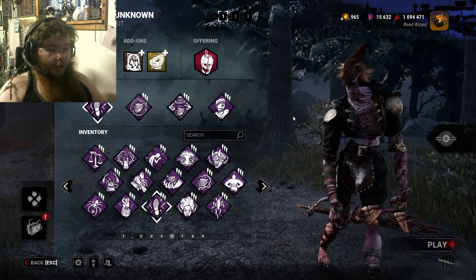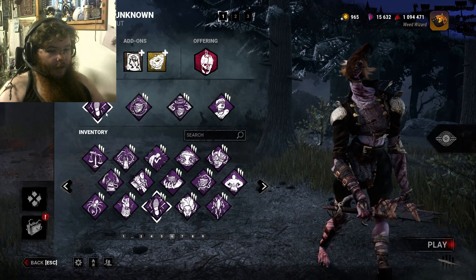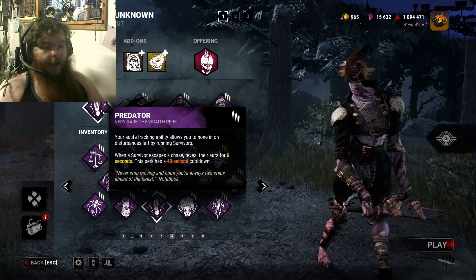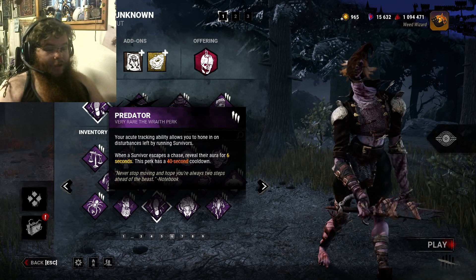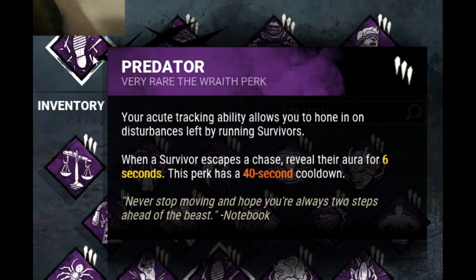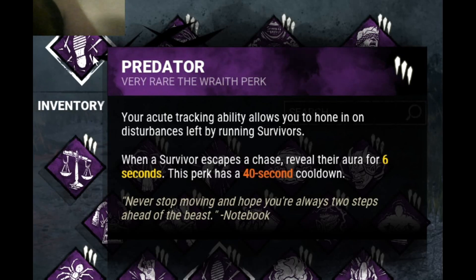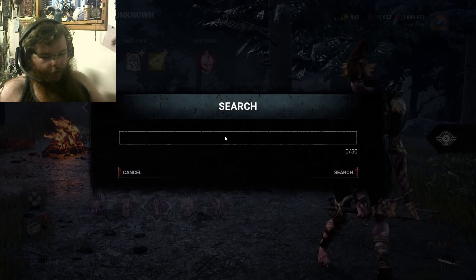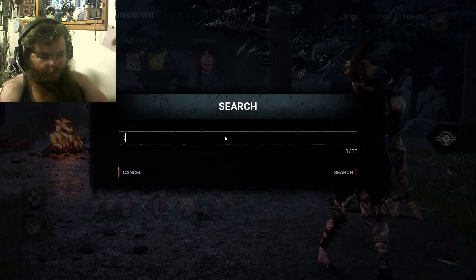And on top of that, a lot of perks got reworked and fixed. Like Predator — one of the most useless perks in DBD history — actually became one of the best. You thought escaping chases in this game was hard. Now with Predator, when a survivor escapes a chase, it reveals their aura for 6 seconds, and this perk has a 40-second cooldown. And I think Zanshin got buffed too — let me take a look.